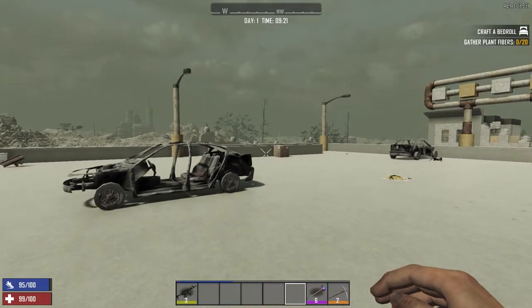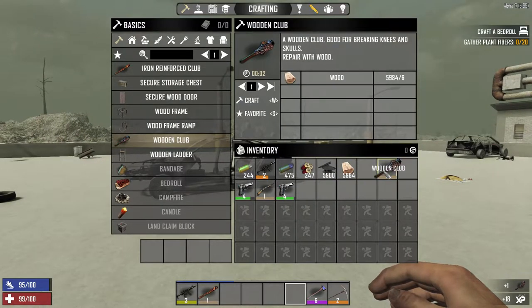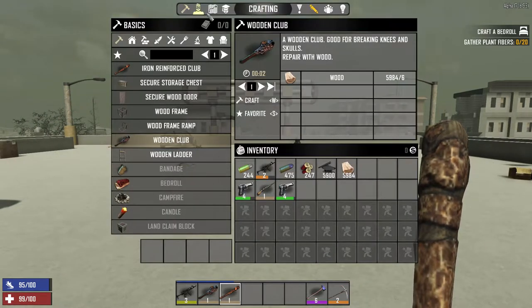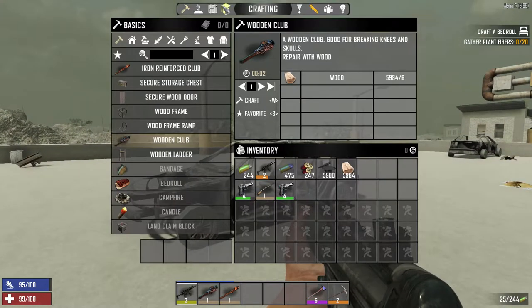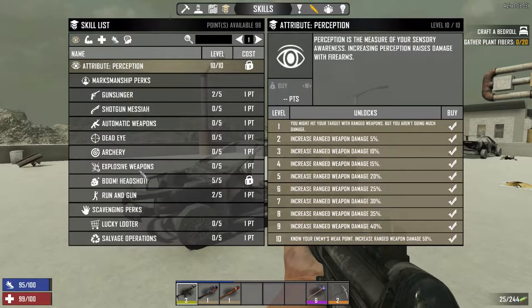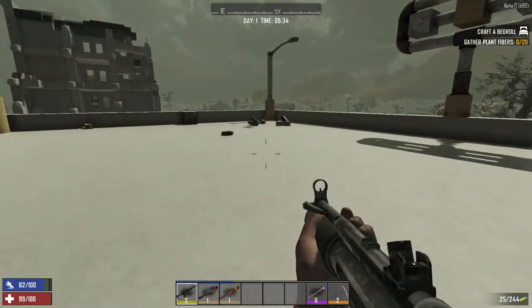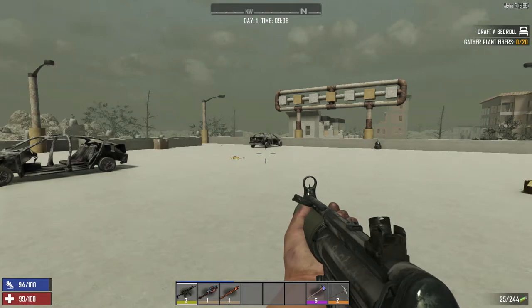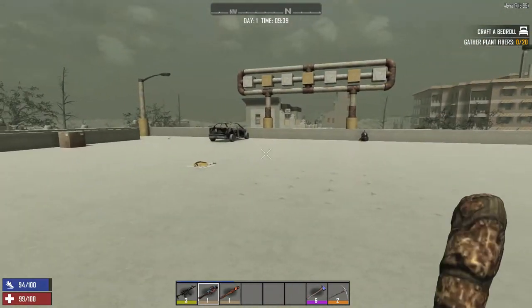Welcome back to another Seven Days to Die review episode. Today we're taking a look at the iron reinforced club and the wooden club to see how much leveling up your skill perks makes a difference. Last episode we tested pistols, SMGs, and shotguns — perception, boom headshots, running gun, and gunslinger perks. Check that episode out in the top right corner or the description below. Now let's get into it.